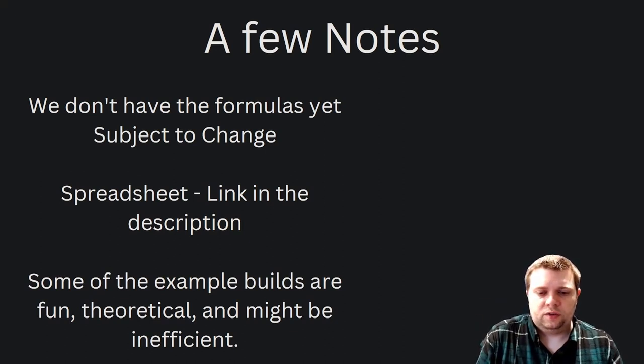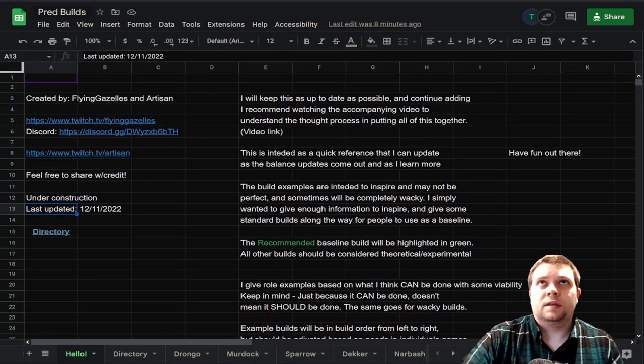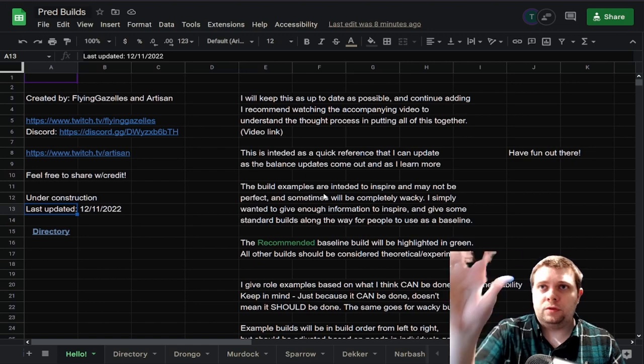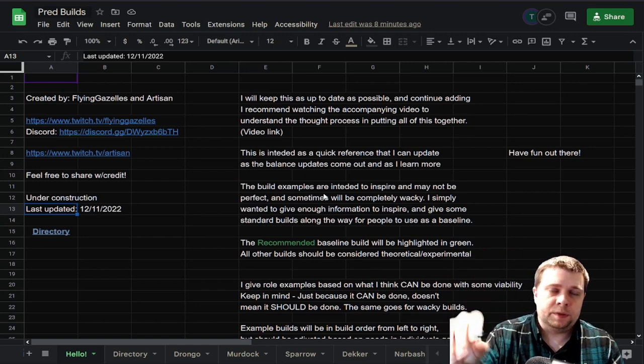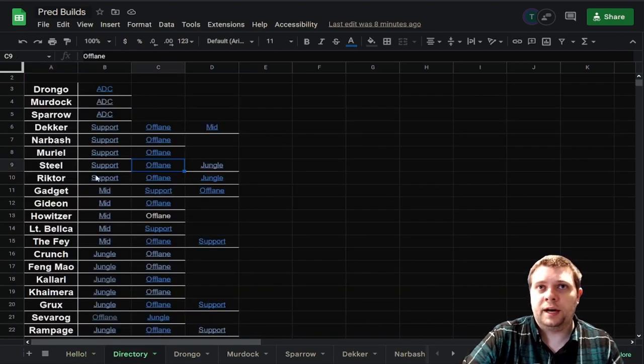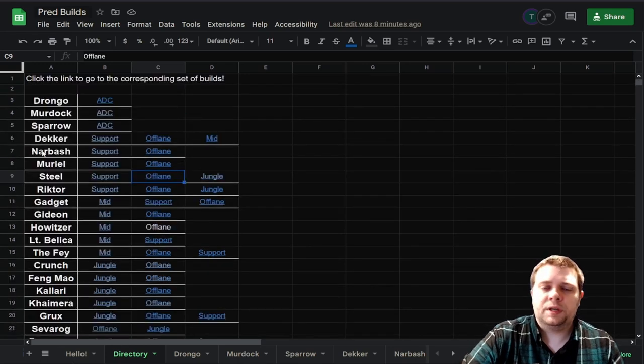Because a lot of this information is subject to change and we want to have some longevity in the information that we're putting out there, there's another key resource that we're giving to you guys — that will be the first link you see in the description below. It's a spreadsheet. When you open it up, you'll see a page that gives you good information on how to put things together, some of the key things to keep in mind, and then some useful links. Huge shout out to Artisan, who has been helping me put all of this together — I would not have been able to do this in the time frame that I have without her. You can start at the directory and see all the heroes listed, and we will continue to add to this as new heroes come into the game.